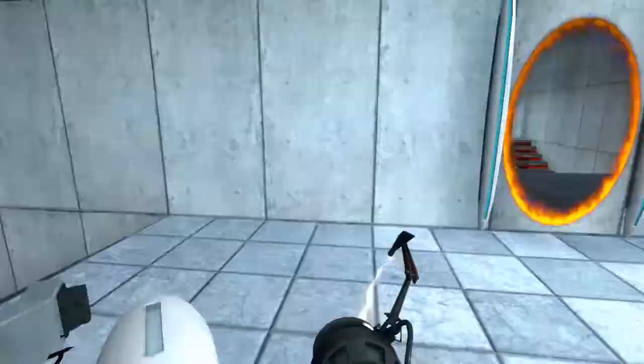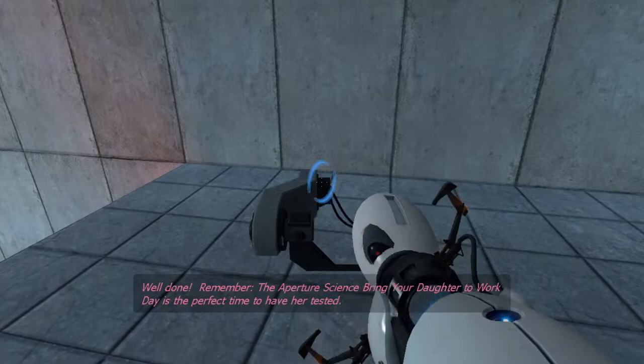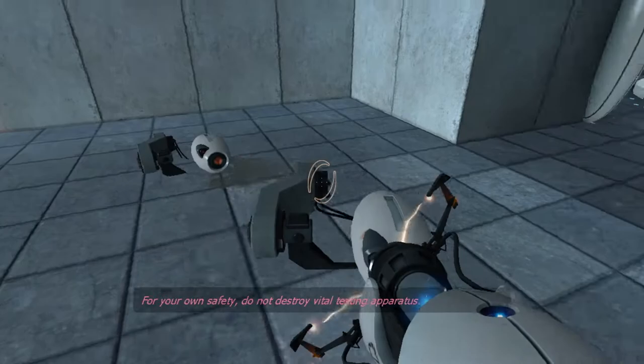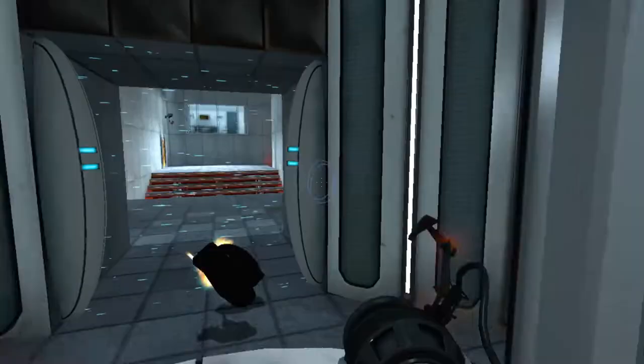Just got to place portals here and here. Again, just trying to ease you into the concept by only being able to make the blue one at the moment. The Aperture Science Bring Your Daughter to Work Day is the perfect time to have her tested. Good to know. For your own safety, do not destroy — vital testing apparatus destroyed. Oh, she doesn't say it yet. That's a bit of a shame.